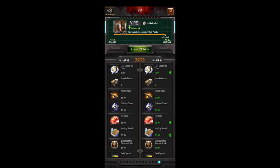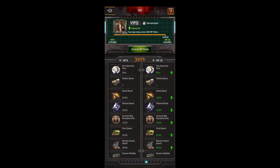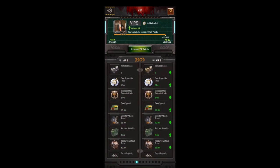As you can see, going from VIP 9 to VIP 10 is 210,000 VIP points — so that's 210k gold. Or if you wait and get it in the black market, as I also suggest, that's still 105k gold. It's a lot of gold.